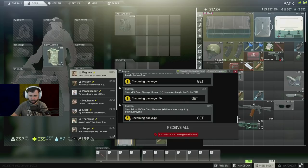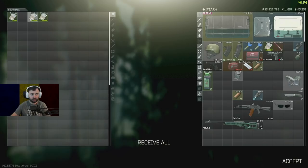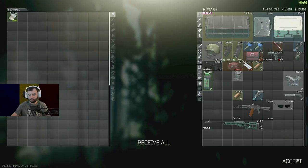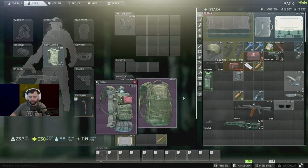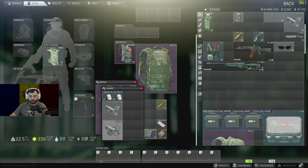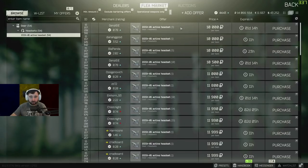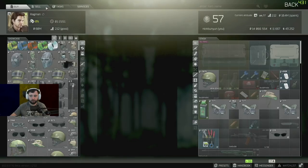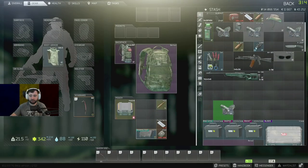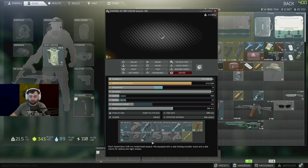Okay, this money — let me put it here, receive all. So our pistol sold. We got three comtacs — holy crap, they dropped in price. Is it just better to sell them to Ragman at that point? Honestly for 10,000 each you might as well keep these — so that's 30,000 right here we're keeping. Wow, they really dropped in price. The 110 key — let me just see how much Therapist gives me. 27,800. Sometimes it's just better to sell to Therapist, so we're gonna sell that key to Therapist.